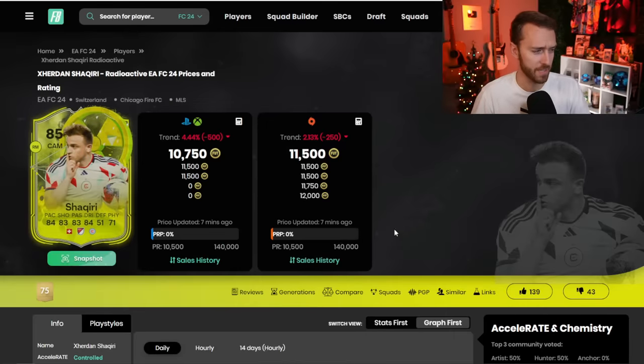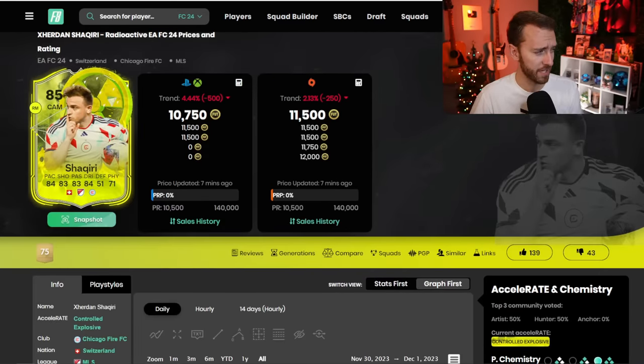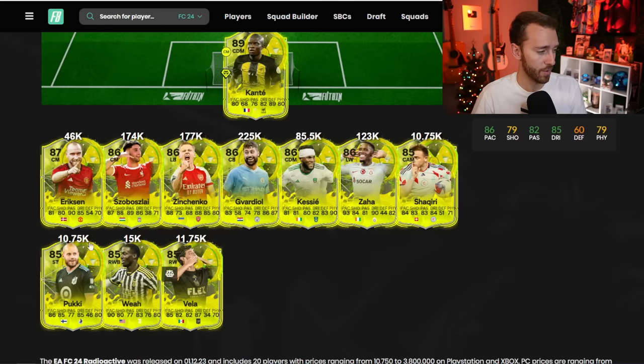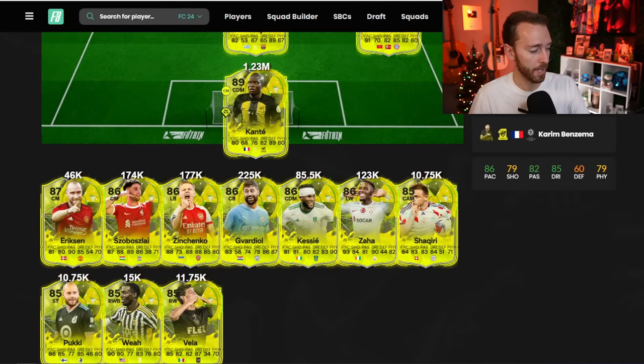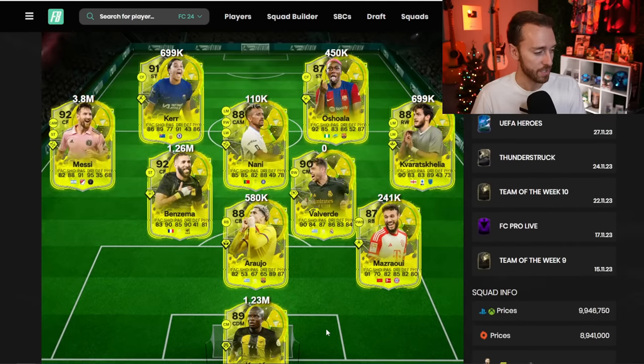I packed Shaqiri from the free 83x3 that they gave out yesterday. He's got 5-star skills, 4-star weak foot. The stats aren't that good, but one Evo — you never know. It's a decent team. They gave some big pace boosts — like Ericsson got a big boost. The Cassie card looks really nice for a cheap beast. You've got a really nice Araujo. Benzema didn't get that big of a boost in my opinion — I don't know why he's so expensive, I think it's just the rarity.